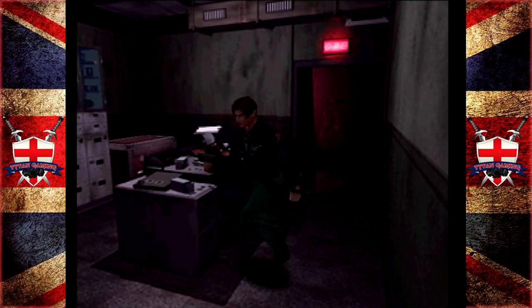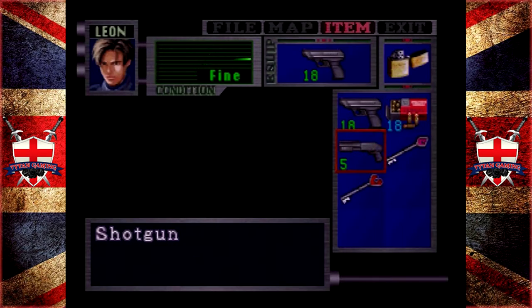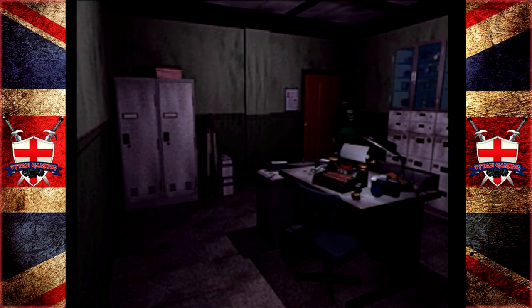Welcome back to Resident Evil, everybody. When we last left off, we got ourselves a collection of keys, more shotgun shells than we know what to do with, and we took out Brad and switched up our uniforms. So let's go back, get that small key, and explore.